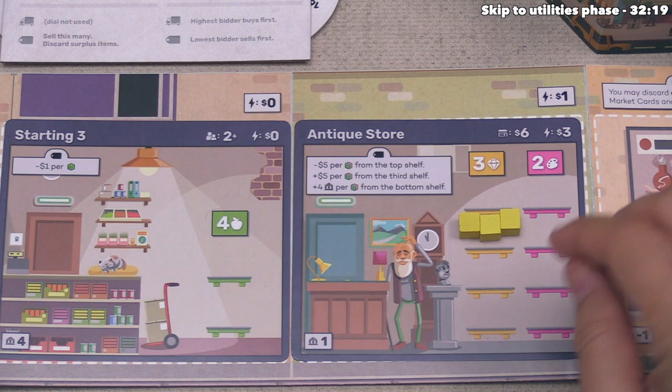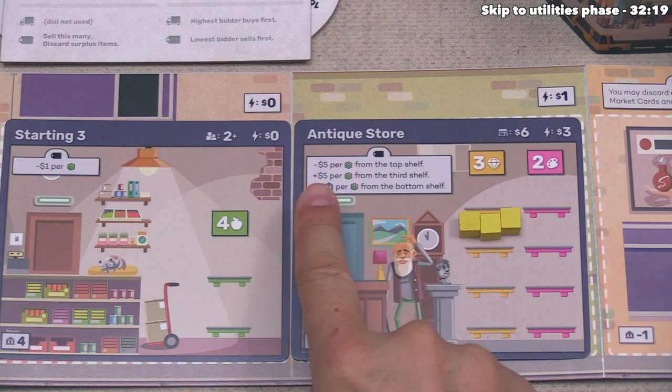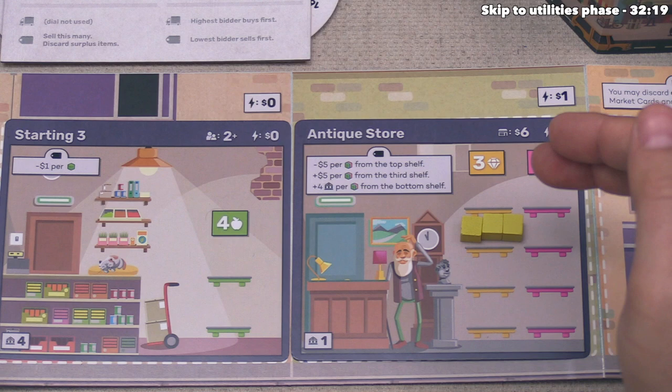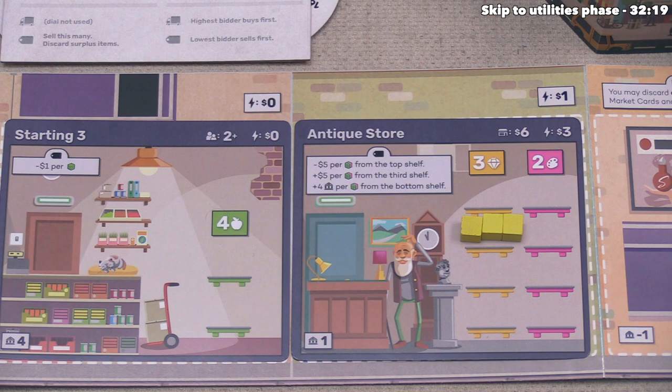The antique store has interesting shelf-based bonuses: red loses $5 per cube sold from the top shelf but gains $5 extra per cube from the third shelf, and earns four victory points per cube sold from the bottom shelf. Red was investing long-term by taking three jewelry — they want to wait until those get to at least the third shelf for a large monetary benefit, or push their luck to the bottom shelf for four points each.